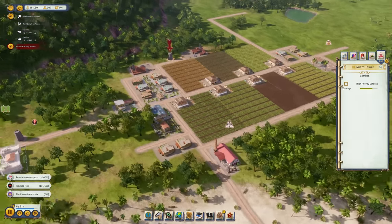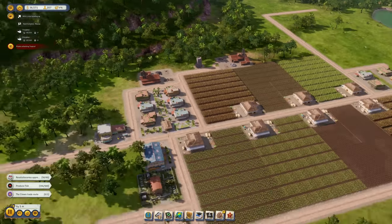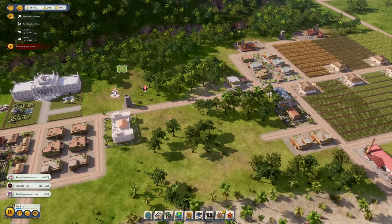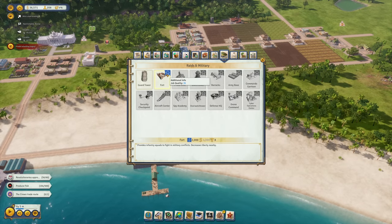Things are getting a bit busy. We've taken a lot of damage with the guard tower, so it can't be relocated right away. That means we'll probably need to build a third guard tower, or alternatively build up our own military force.